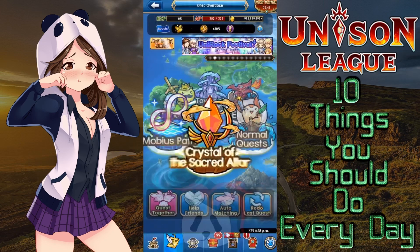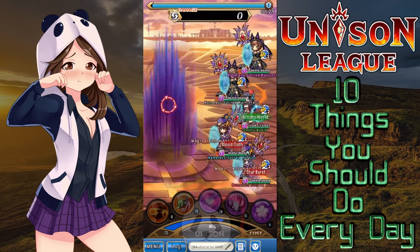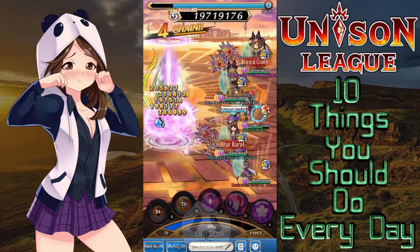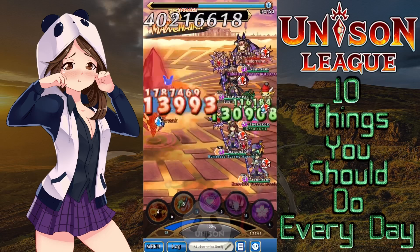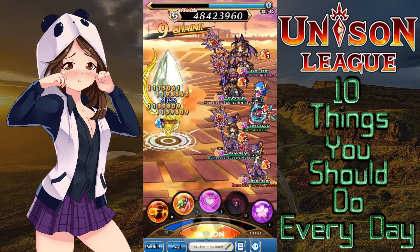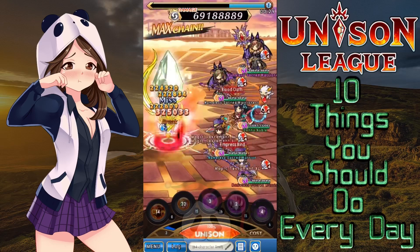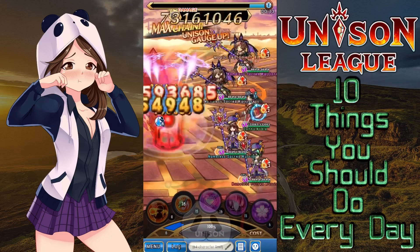Number seven, run quests to use up your AP. This is really helpful because it'll help level your furniture gear and make it stronger if it isn't maxed out already, allowing you to get the most out of your furniture gear. Running normal quests will also allow you to rank up so you can do more within the game and unlock all of the classes. Running quests also increases your experience, making you stronger over time, mainly by increasing your access to gear slots and cost and making it possible for you to equip more gear. Run those quests, peeps!